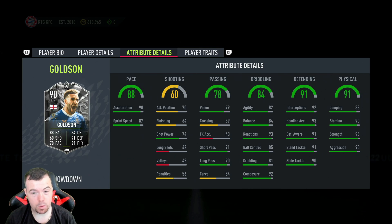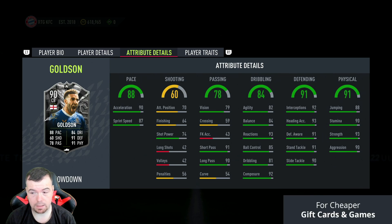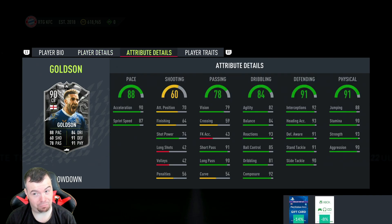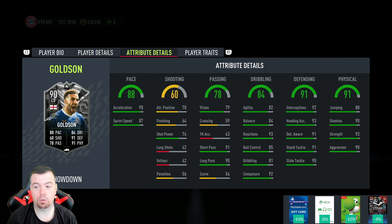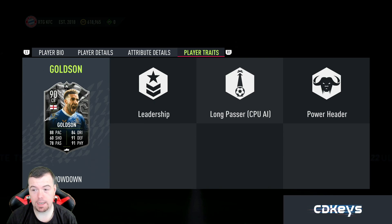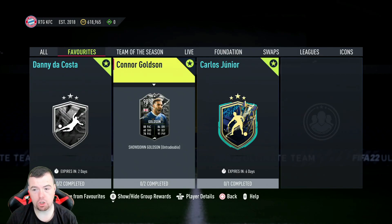In-game stats are pretty solid: 90 acceleration, 87 sprint speed — so rapid. 79 vision, 91 short passing, 90 long passing — that's good. 82 agility, 84 balance, six foot three. 93 reactions, 85 ball control, 81 dribbling, 92 composure. Defensively: 92 interceptions, 93 heading accuracy, 91 defensive awareness, 91 standing tackle, 91 sliding tackle. 88 jumping, 90 strength, 93 stamina, 90 aggression.